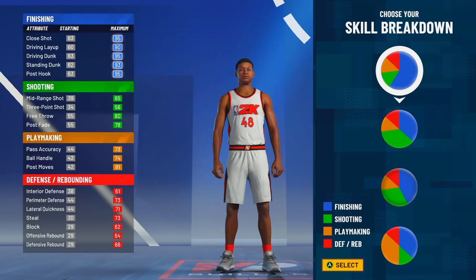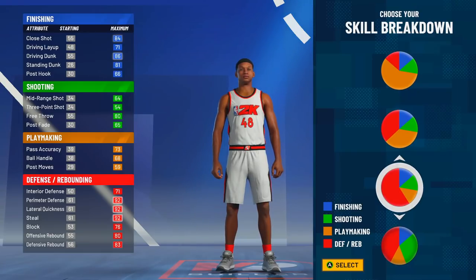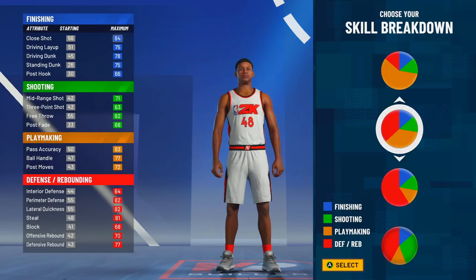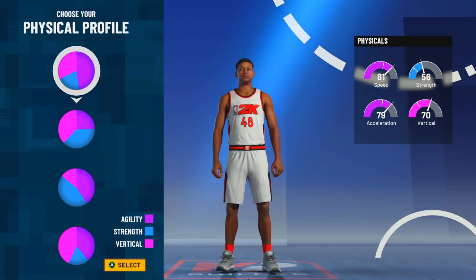You can pick so many takeovers — sharp, glass, and slasher. I don't even think a rebounding wing could get slasher takeover last year, so this is kind of a first. Now look, there are two lock-sharp pie charts. Don't choose the first one — it's not better than the other one. The defending sharpshooter pie chart is the one from last year and that's the one you're going to want to choose.